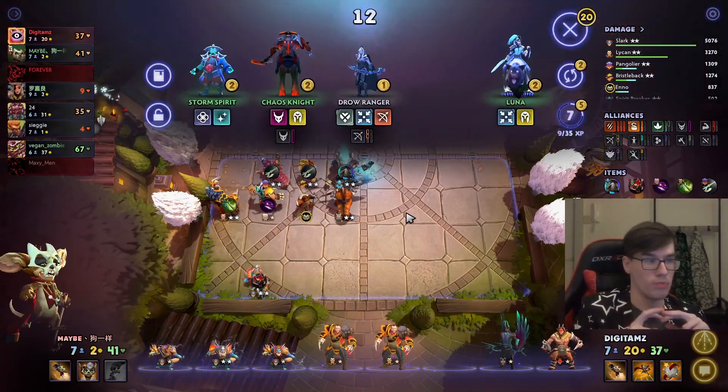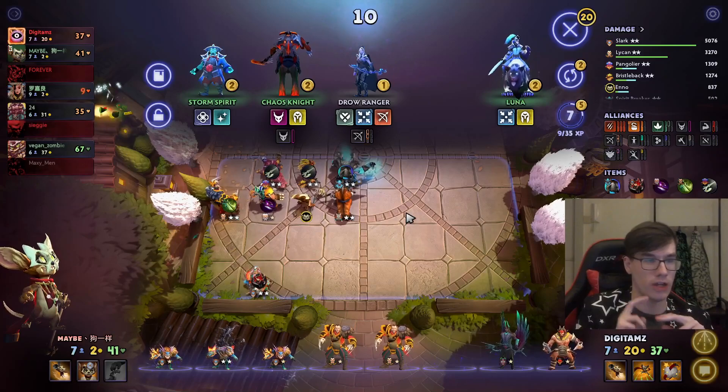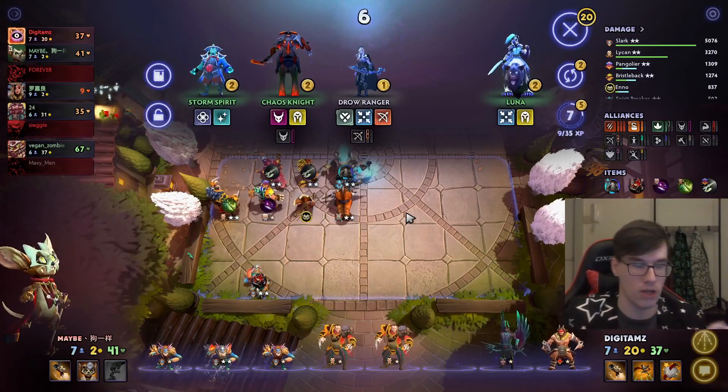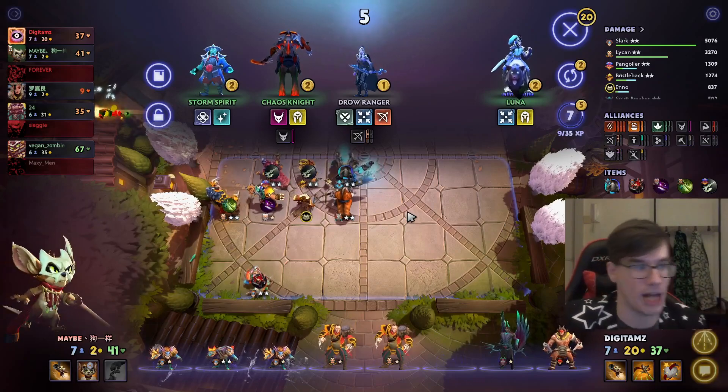There are two mechanics for roll comps that you need to understand if you want to get the maximum out of your rolling strategies. One of them is overflowing, and one of them is blacklisting.